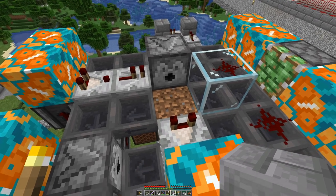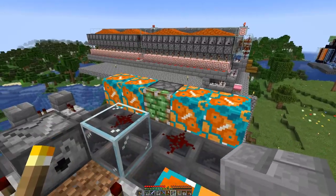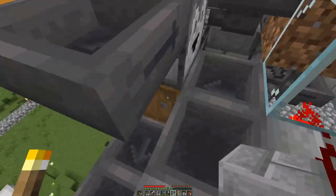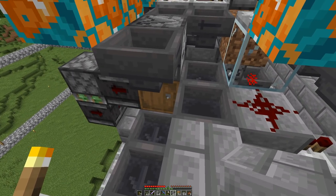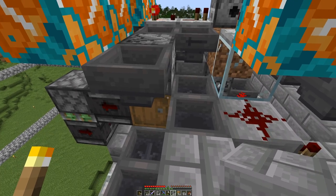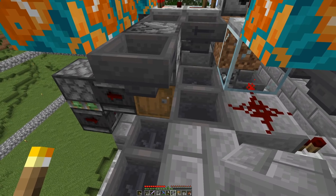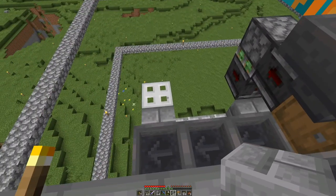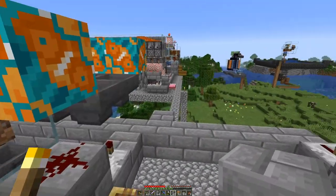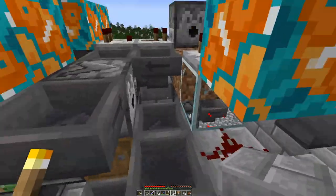The sapling will get bone mealed, it will grow, and then it will be pushed out from that side towards here. The way we turn this whole thing on and off is by interacting with this barrel. You can see everything goes crazy and then we can turn things off. Of course, there are more things that will be hooked up to this line.